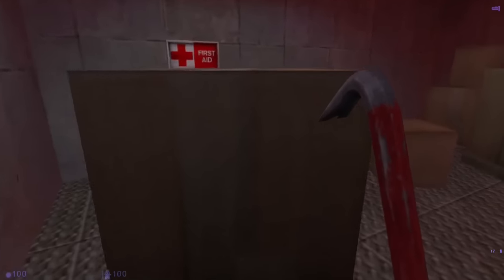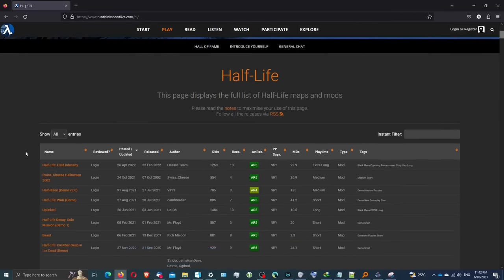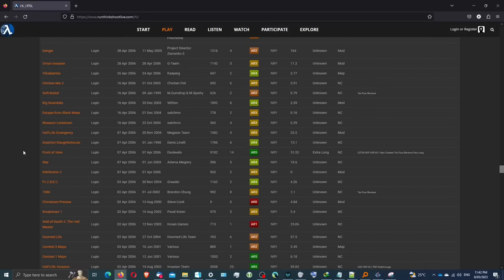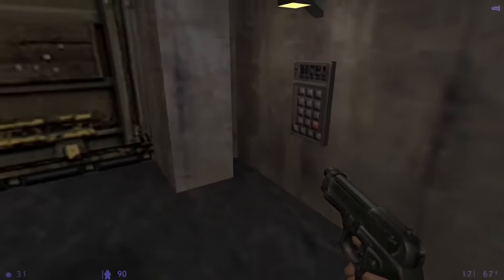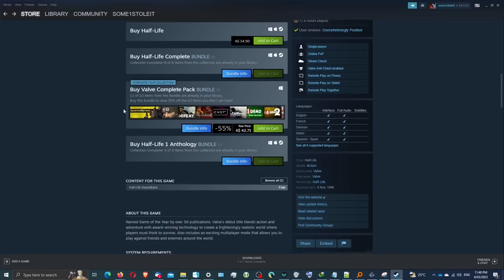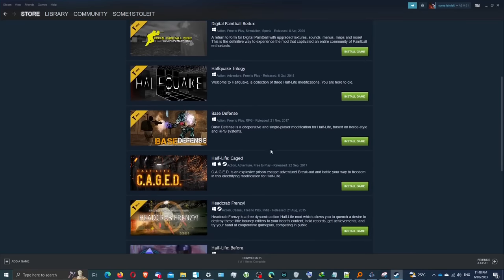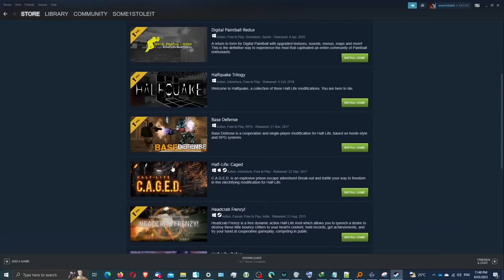Modding is a big part of Half-Life 1. Modding was supported and encouraged by Valve, resulting in thousands of mods created by fans. Some mods would distinguish themselves by becoming franchises of their own, like Counter-Strike and Team Fortress. Most would end up on websites like Run Shoot Think Live or ModDB, but some Half-Life mods would stick out by putting themselves on Steam — the same platform Valve used to sell the original game. So today I want to look into these mods and see if they deserve a place alongside the classic game that created them.